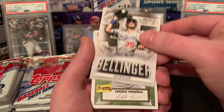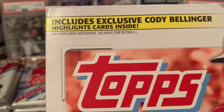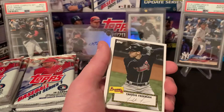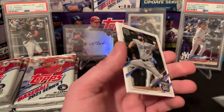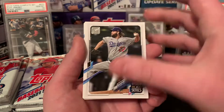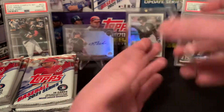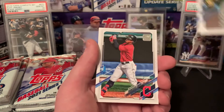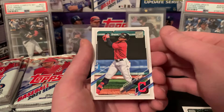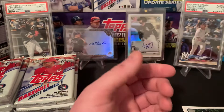Cody Bellinger insert — that is going to be the featured product in this mega box: Cody Bellinger highlighter cards. Got a Freddie Freeman 52 design. We have Clayton Kershaw World Series. Lourdes Gurriel Jr. Luis Robert — gold cup card. Can never go wrong with the Lou Bobs. Frankie Lindor. Teoscar Hernandez to finish that one off.